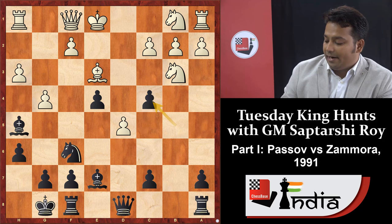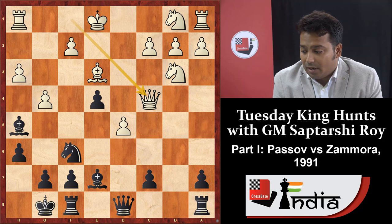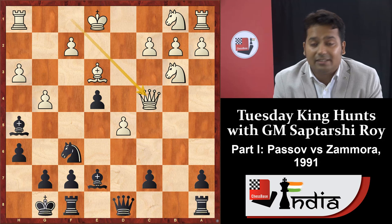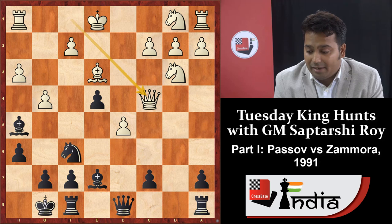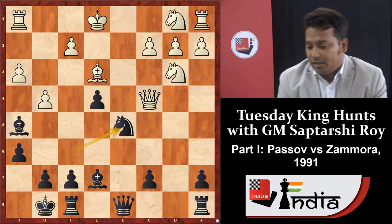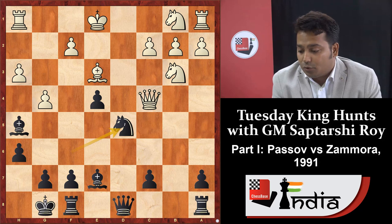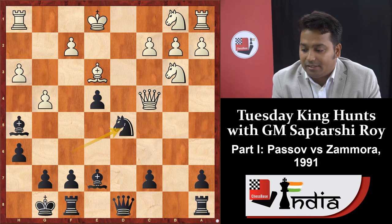The opponent played queen into c4, and now one more very important and interesting move was played by Zamora — for this move alone I think he won this game very easily. Pause and think for five minutes. Black played knight into d5, sacrificing a bishop. Why knight into d5? After knight d5, g takes h5, and knight into e3 — black should exchange the knight with the bishop.